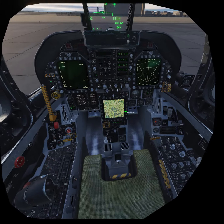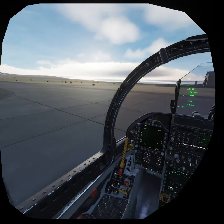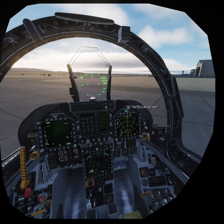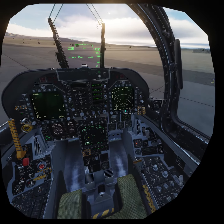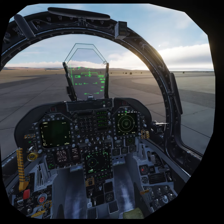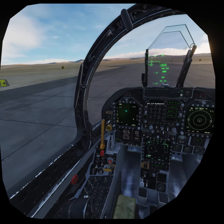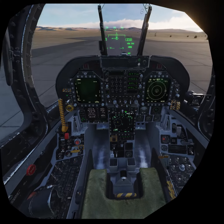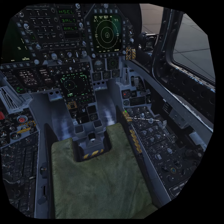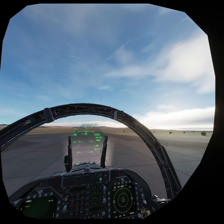Waypoint 1 is going to be my weapons designate. We're going to get some SA down here. Back over here on electronic warfare, I can go ahead and set my countermeasures to auto. Alright — the HARM is ready, the countermeasures are ready, the jammer is ready, the radar altimeter is ready, and the ejection seat is ready. I do believe we're ready.